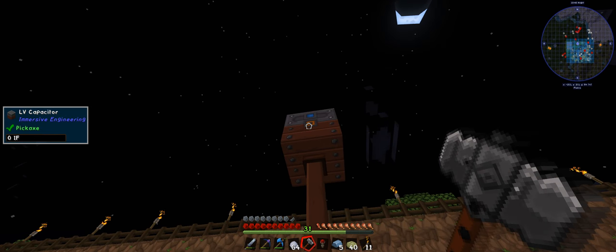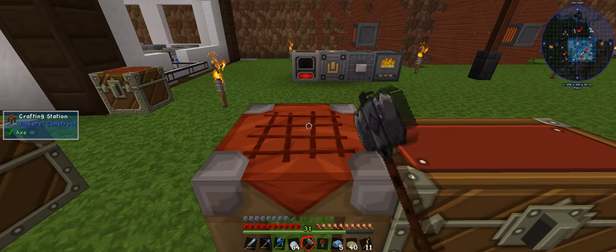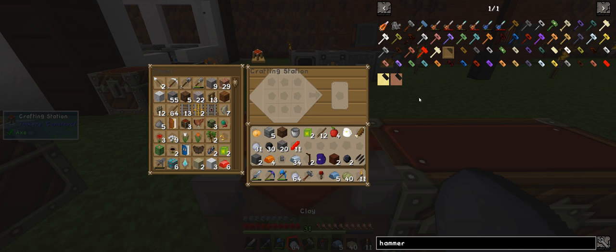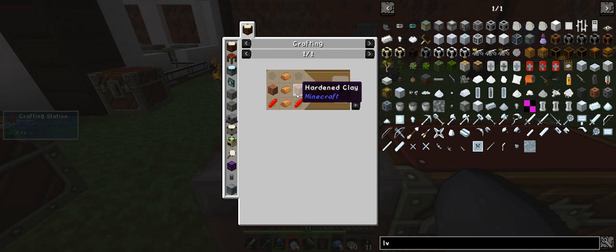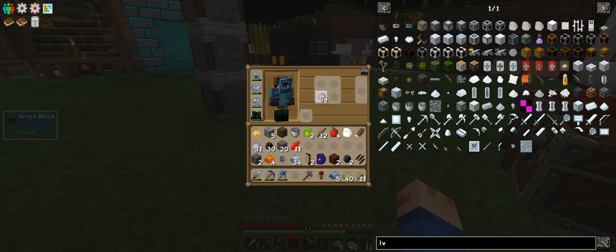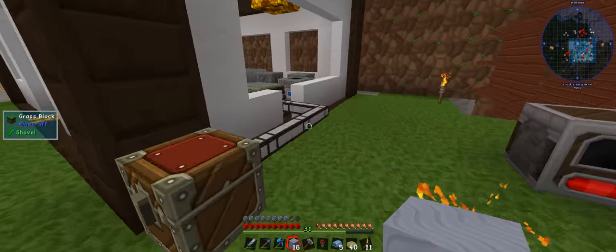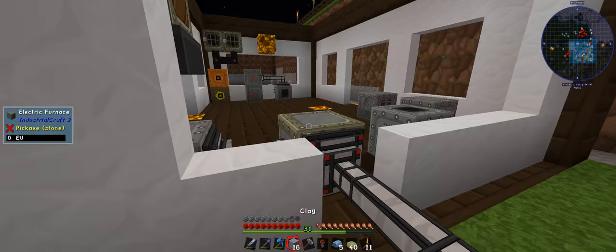Blue is input, orange is output I think, and this spins it around. We need to make a couple of these — these actually require a block, and these require a block. So we need a few of these. This is why you make these. Now we put them over here, and you cry because that is actually out of power.